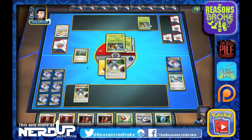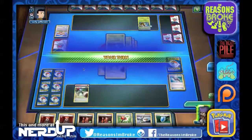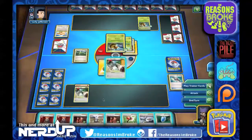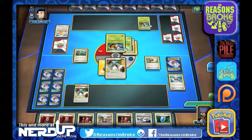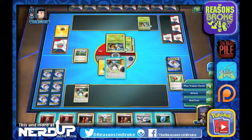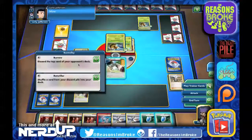They're down to seven cards in their deck, we're down to 26. There's an energy they're going to put down on Vespiquen — and they're going to do 30 damage onto the Bunnelby. We'll discard that one energy. Let's try for another Crushing Hammer — and it does work. Getting really lucky with these flips. Let's draw up three more. Save the Versus Seekers once again.